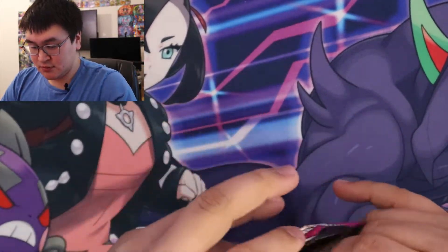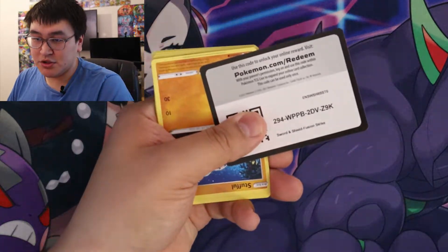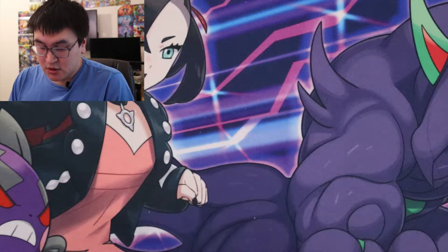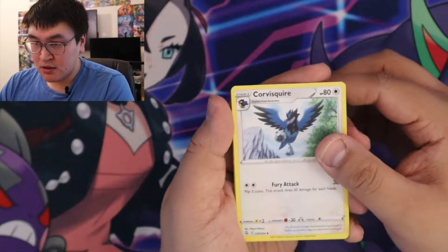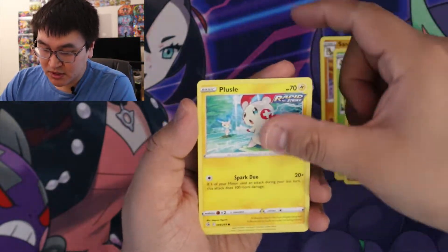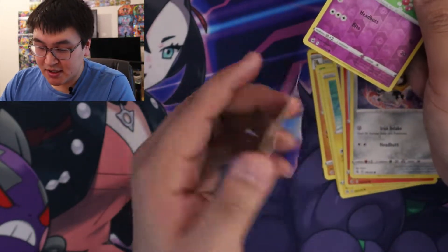Pack number one. Code card for you — make sure you share the code cards. If you get one, make sure you let the others get the rest. So we have Metal Energy, Corvesque Wire, Sandslash, Swadloon, Stuffle, Plusle, Sandy Gas, Vulpix, Meltan, Reverse Snubble, and a Deoxys.